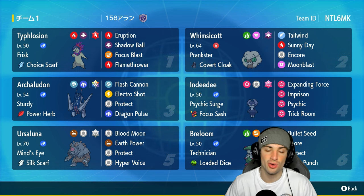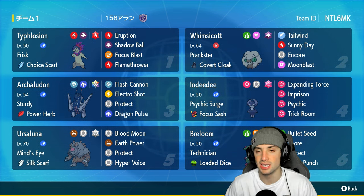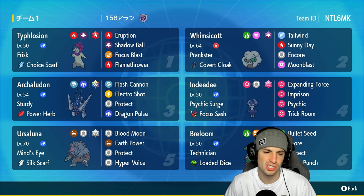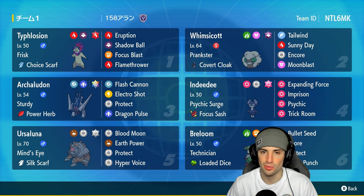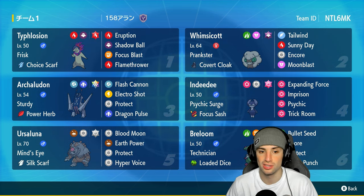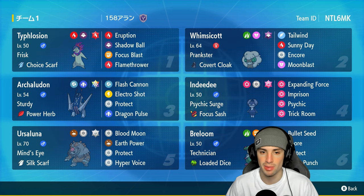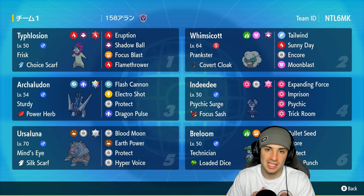Our final three Pokemon are going to be Hisuian Typhlosion, Archaludon, and Ursaluna. Ursaluna obviously pairs up with Indeedee because of Trick Room. Archaludon is a great Pokemon within Trick Room and outside it - its speed is mediocre, kind of mid, so it can work either way. Archaludon also has a Stellar Tera type with the Power Herb, so we don't need rain to use Electro Shot. We get that special attack boost and do big damage. Hisuian Typhlosion pairs with Whimsicott perfectly - get sun up, drop some Eruptions, it's pretty much game over.